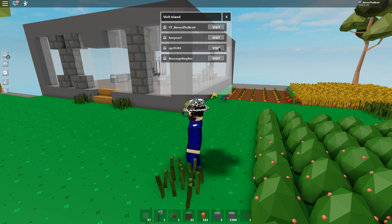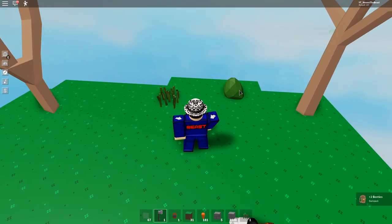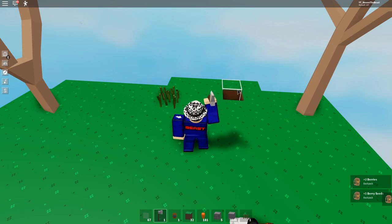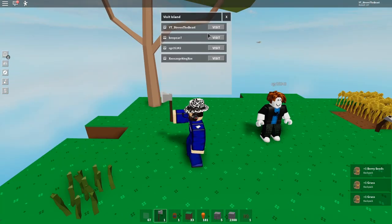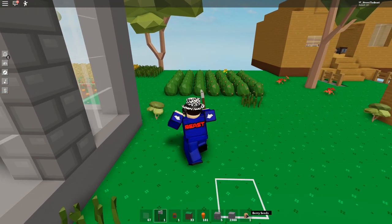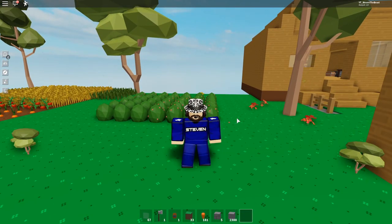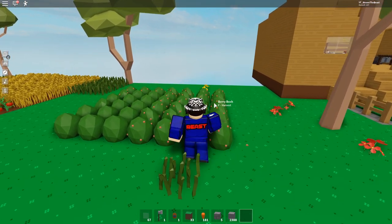After that, go to your main game again, click on 'Visit Island,' and go to the new account's island you just created. Now you just have to harvest the berry bush and grab the berry bush from the new account. Then you can go back, pick up the new seed, and put it on your own island. That's literally how you can get free berry bushes in this game.